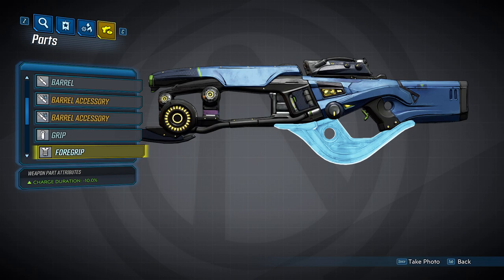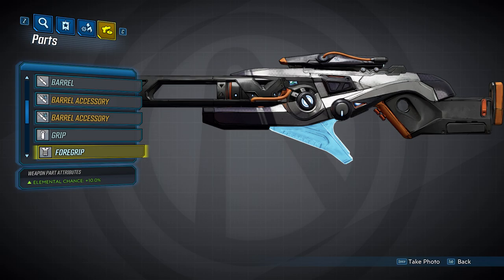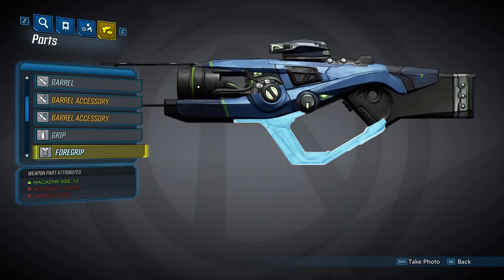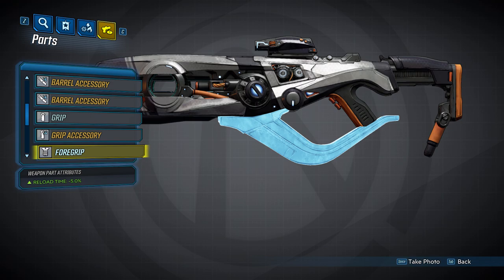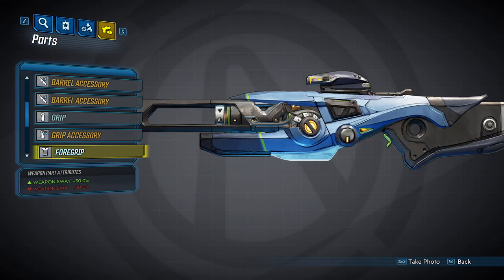Now we're going to take a look at the foregrips, of which there are six. These will not have any accessories. The first decreases charge time by 10%. The second increases elemental chance by 10%. The third increases magazine size by 2% but gives an accuracy penalty of 10% and a damage penalty of 5%. The fourth decreases recoil width by 15%. The fifth decreases reload time by 5%. And the last decreases weapon sway by 30%.